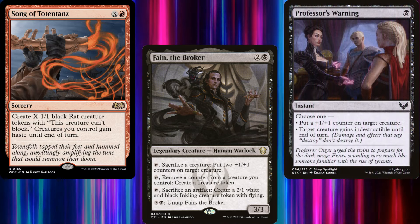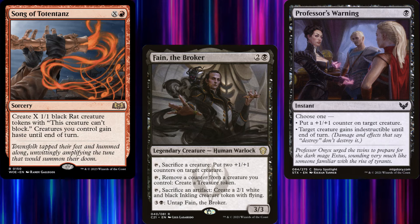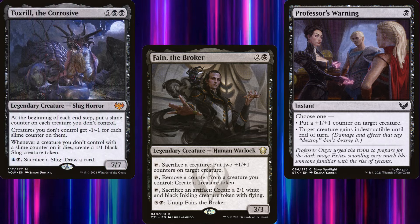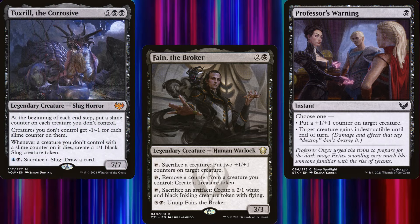All for under a hundred dollars. Also, why did it have to be snails? Why couldn't it be slugs, WotC? Doesn't Toxroll need a friend?